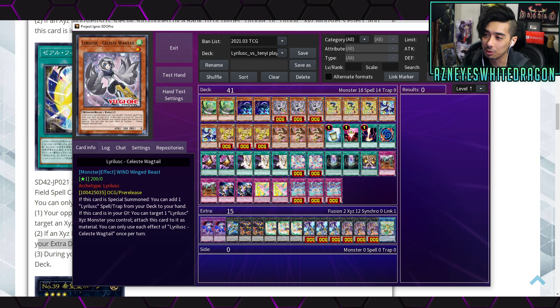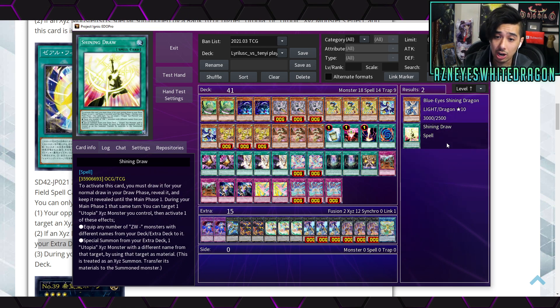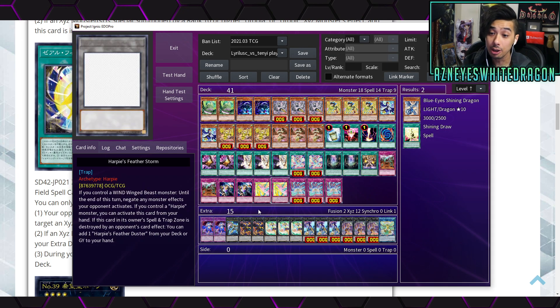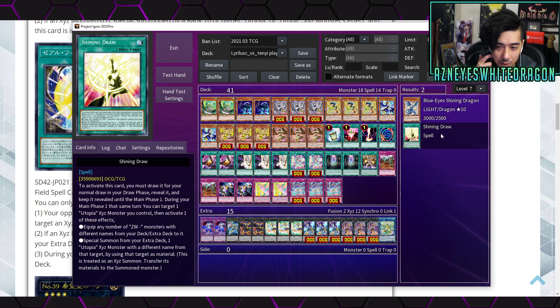Let me look up Shining Draw. When you activate this card during your normal draw phase, you reveal it and keep it revealed until Main Phase 1. During your Main Phase 1 that same turn, you can target a Utopia Xyz monster you control and activate one of these effects: equip any number of ZW monsters with different names from your deck or extra deck to it — this is actually insane because Zexal Field top-decks it, guaranteeing 100% you draw it — or special summon one Utopia Xyz monster with a different name from your extra deck using the target as material, then transfer remaining materials.